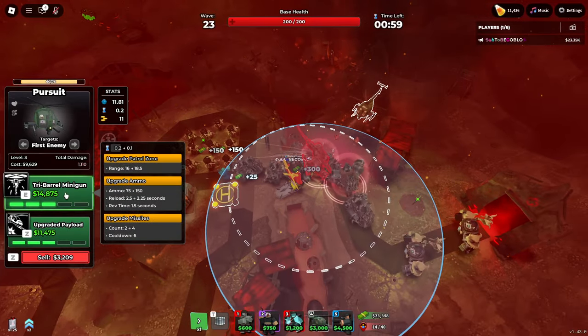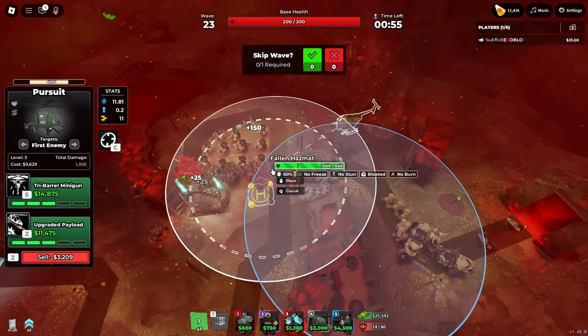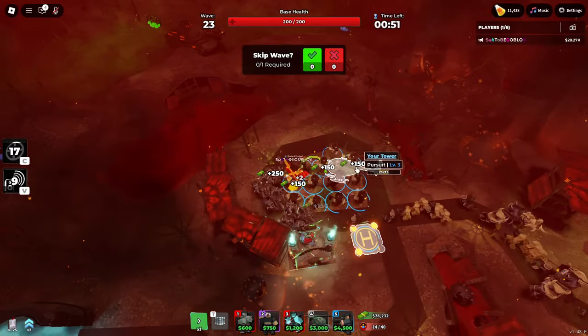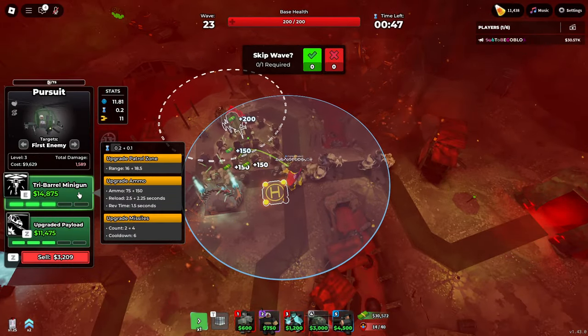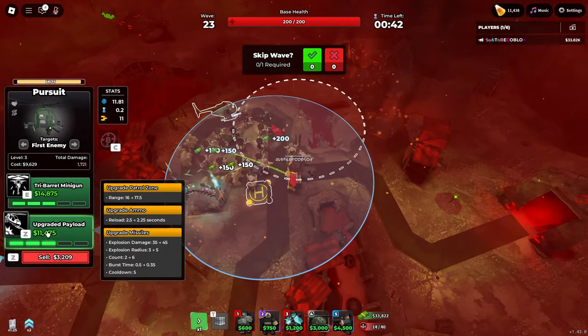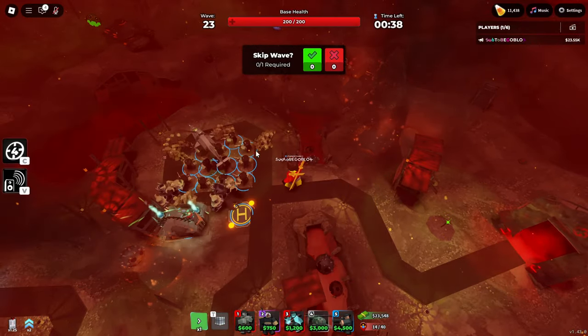And now we actually have the dual upgrades. So that is super nice to see. Let's retarget it over here so I can actually start hitting stuff. I've heard that the top path focuses on single target while the bottom path focuses on splash, and we kind of need splash right now. So let's get the splash upgrade.